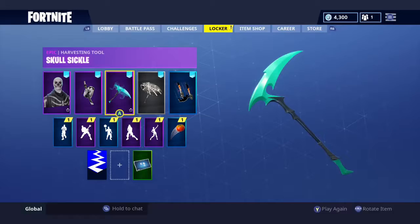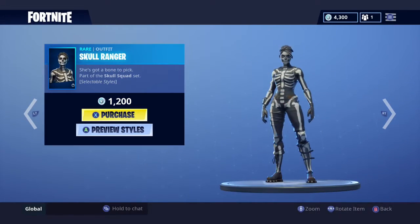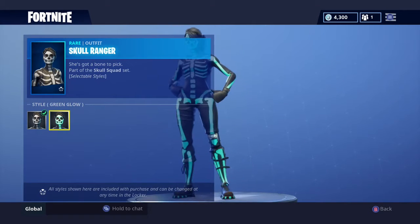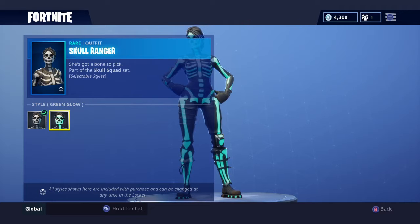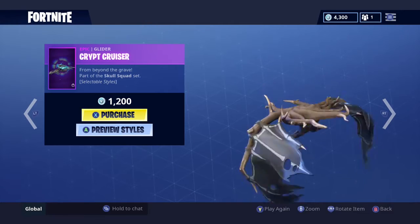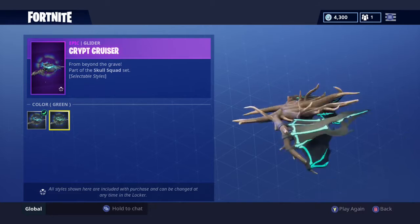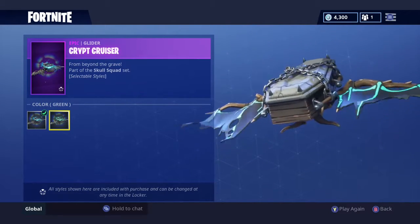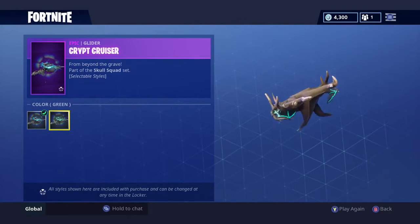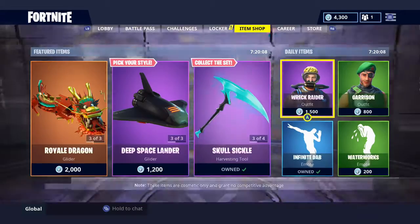Anyways, there's also the Skull Ranger — that's 1,200 V-Bucks and I'm not going to be purchasing her. She has just these two variants because she was never OG, so she doesn't have the purple. And then you have the Crept Cruiser, a 1,200 V-Buck glider, and it looks like it has the green and the blue. When it pops open, look at the wings — pretty cool.